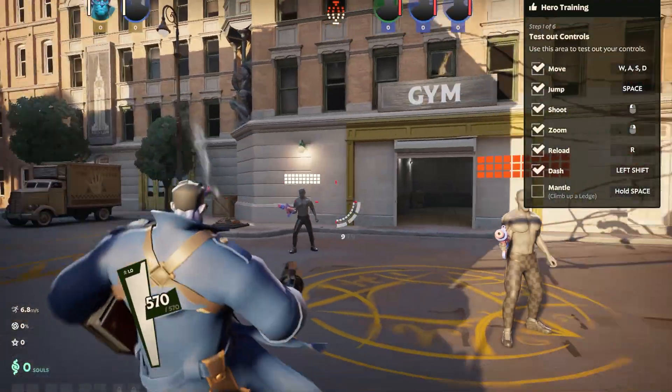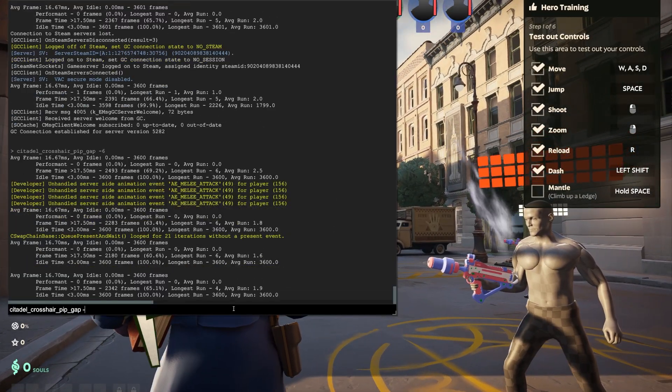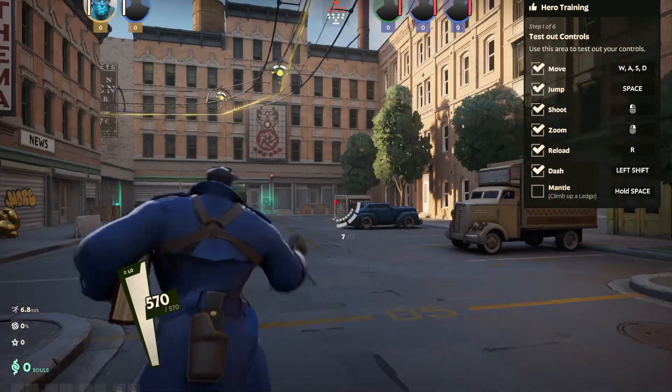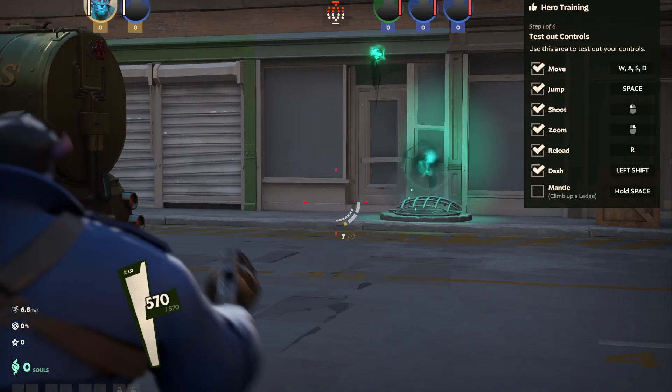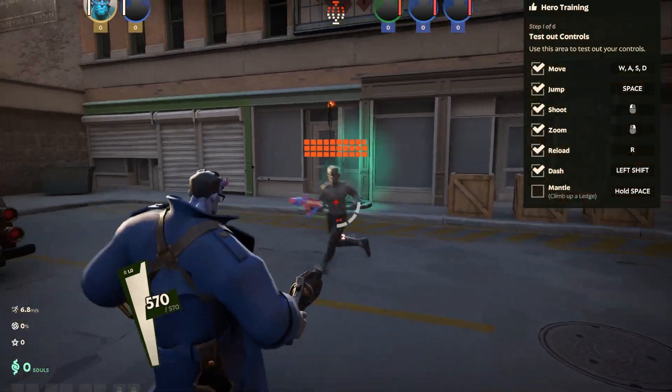When you play shotgun characters like Abrams, the crosshair might not work correctly. For that, you just need to copy this config and change the number to negative 14 or something. You can copy the config from the description, just add a number and press Enter. It still doesn't work with ADS, but you won't really be aiming down sights with a shotgun anyway.